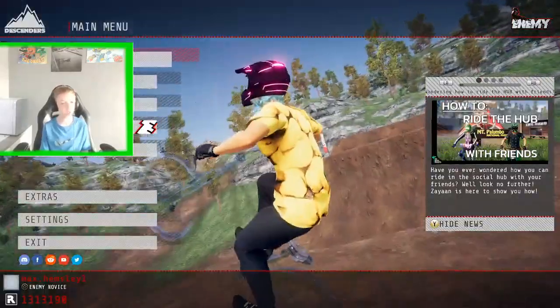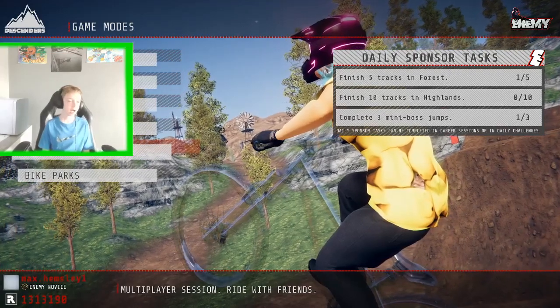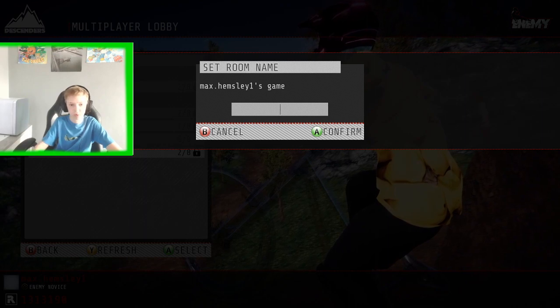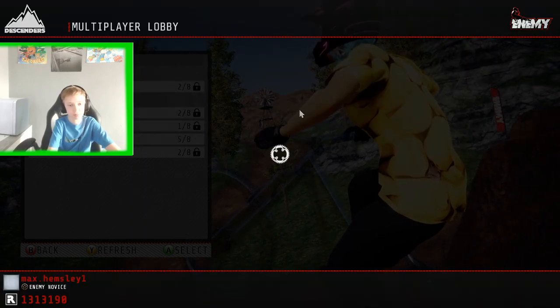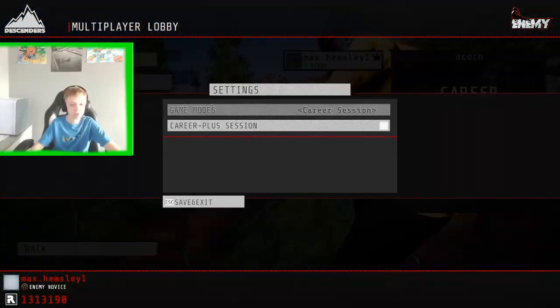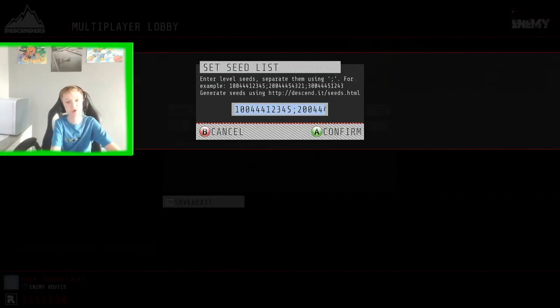To start off, press Ride and go to multiplayer lobby. When you're on there, you can press Create New Game and then name it — I'll just call it Acorn. Pretty much what you have to do is press Settings, then go over to Seed List.